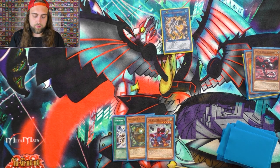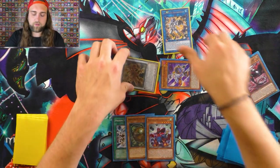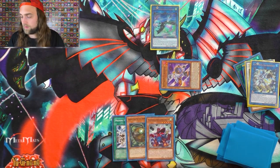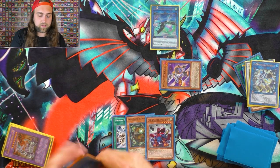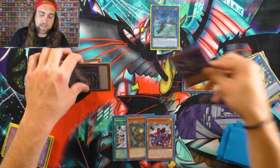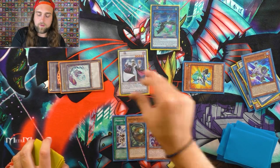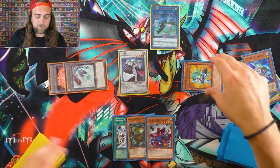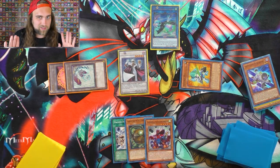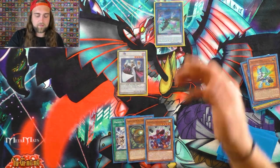Use Deskbot 01 and Cyber Dragon Core into Marcher. Activate Marcher, get Satellite Synchron. Use Needle Fiber and Marcher to get Auroradon, spam the tokens, Deskbot 01 triggers from graveyard. Use Satellite Synchron and a token to make Librarian. Here you could deck thin with Quick Draw Synchron, but I wouldn't because you have a target guaranteed right now — though you've already used your normal summon. It's up to your discretion. Always do chain link 2 then chain link 1: summon the tuner from deck first so you don't draw it, then draw off Librarian.